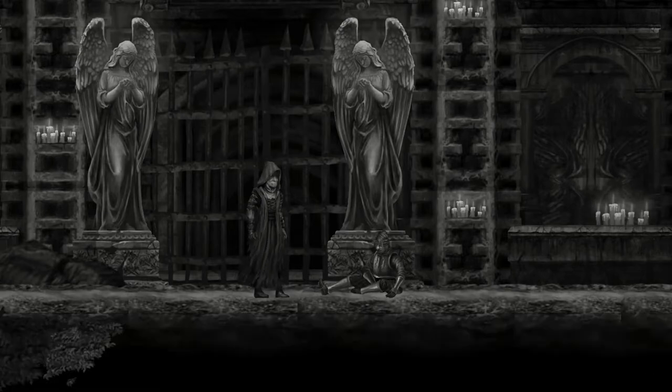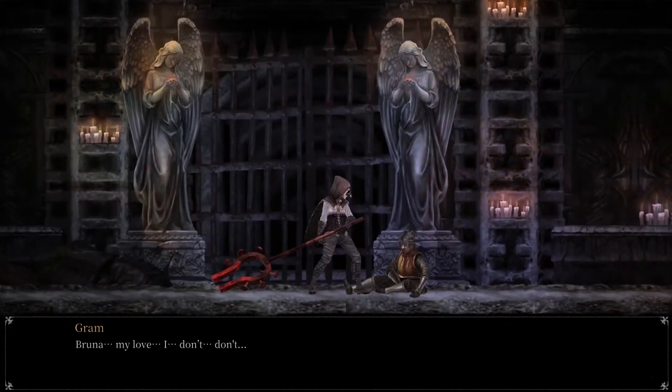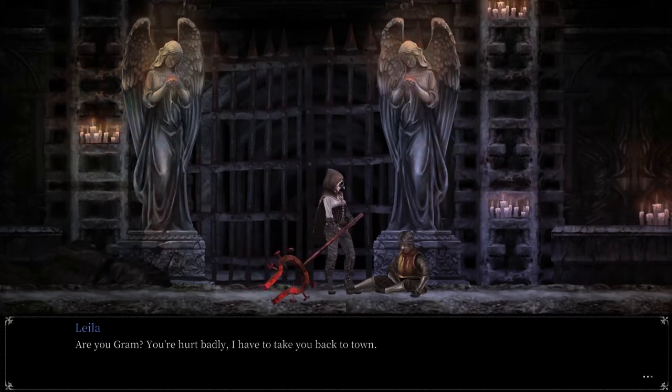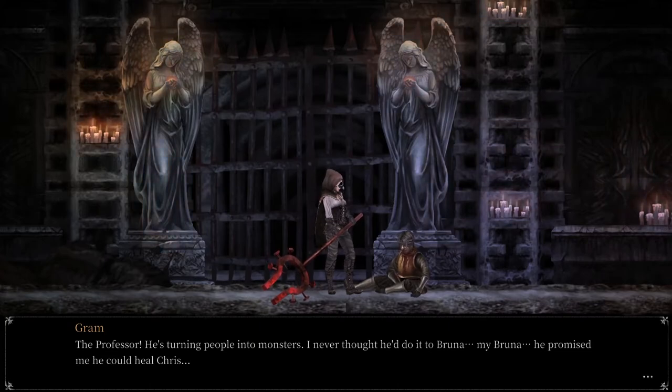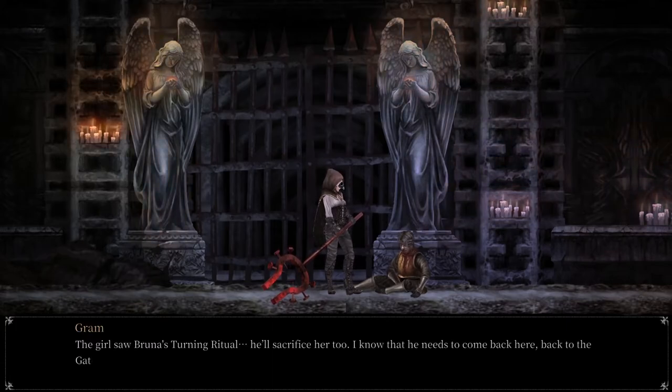Look at yourself — you are nearly dead already. Now there should be a dead guy here, or injured guy I mean. Talk to him. Bruna, my love. Graham, you're hurt badly — I have to take you back to town. No. He hurt Bruna and that damn tree — they turned her into something. Who did it? The professor. He's turning people into monsters. I never thought he'd do it to Bruna. He promised me he could heal Chris. There's one more girl — you must find her. I don't know where the professor would take her, but he needs to come back here for his rituals. So I'm waiting for him. The girl saw Bruna's turning ritual — they'll sacrifice her too. I know he needs to come back here, back to the gate. So I'll stay and take revenge for Bruna.